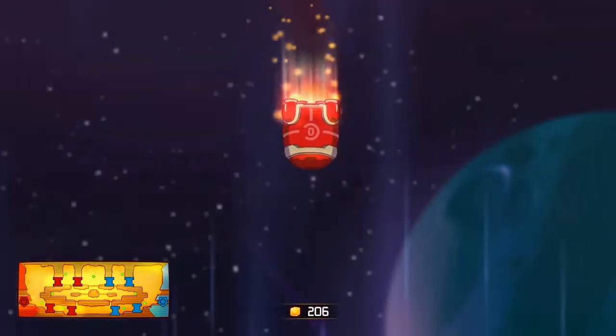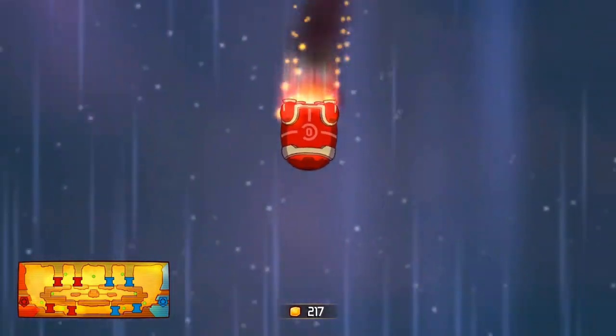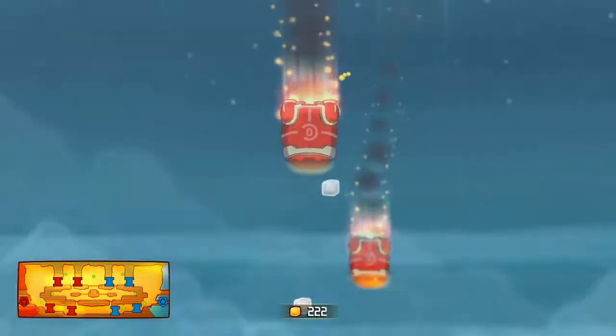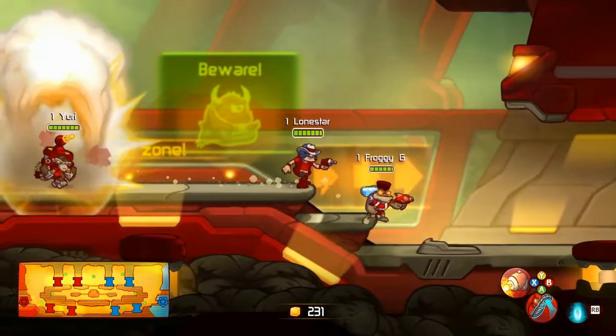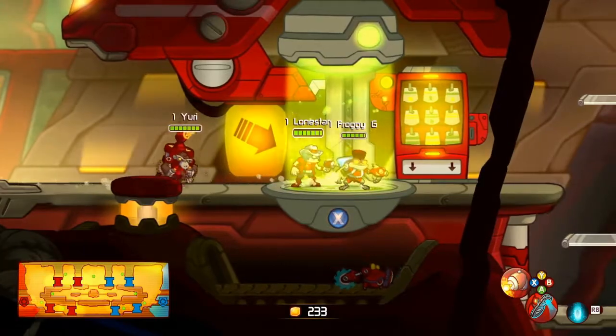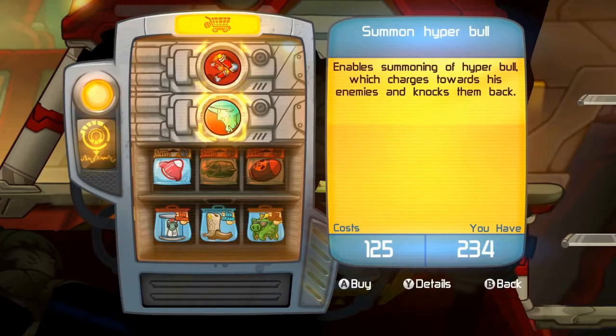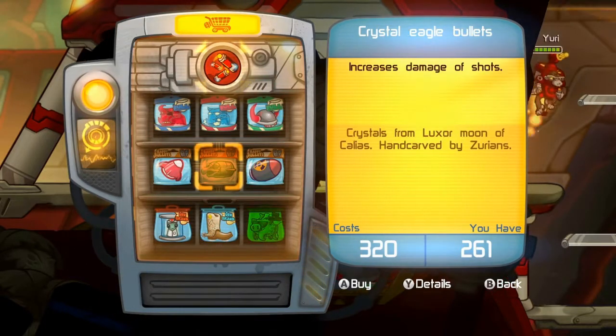So it's Red vs. Blue. On the Red Team we have Yuri the Flying Space Monkey, Froggy G the Bouncy Frog, and Sheriff Lone Star the Cowboy. And if we look at Team Blue, we see they have Voltar the Omniscient, which is a healer, and Clunk, a heavy character who has a lot of health.